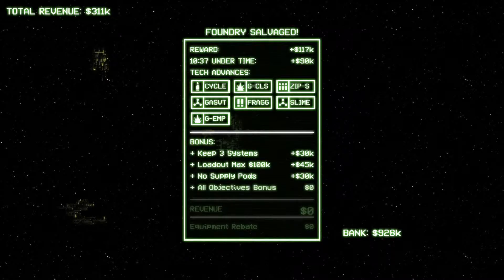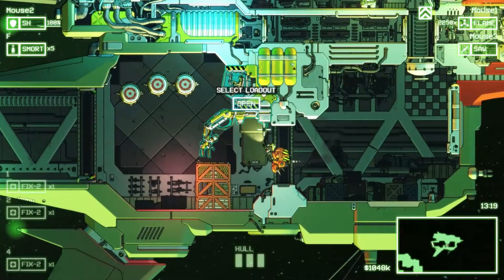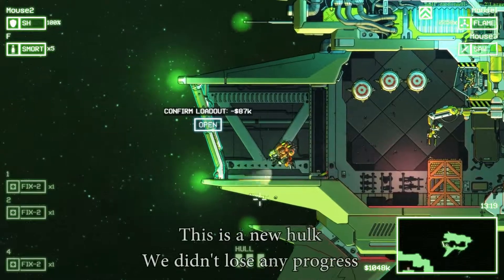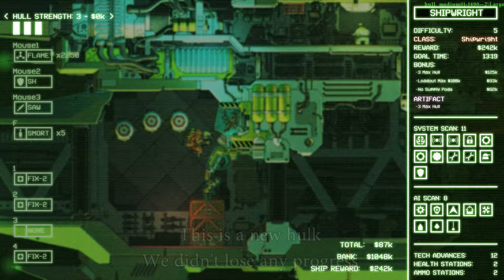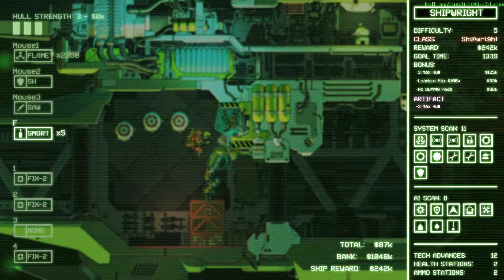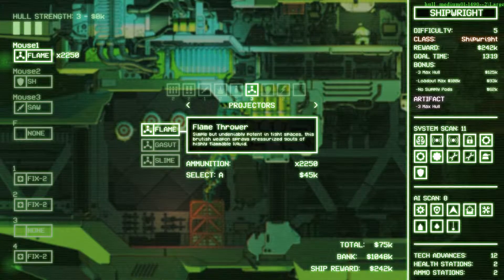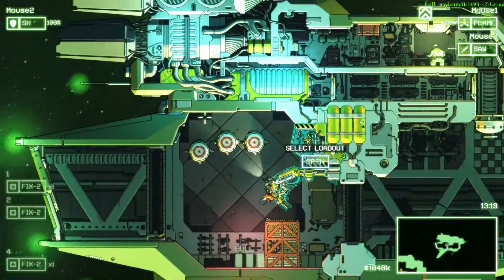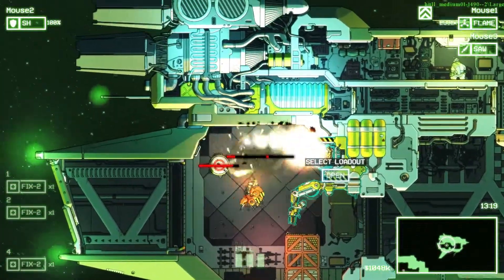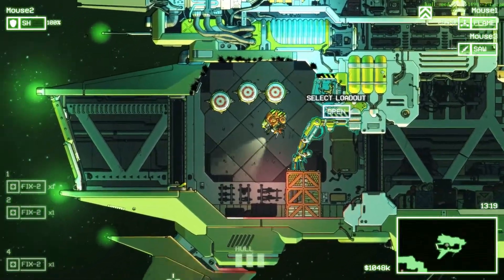We've gotten all of the bonus objectives. Luckily, not setting off the alarm was not one of the bonus objectives, which is always a nice thing. So, we just had a small crash — that's the first time I've actually had a crash with Cryptarch while it was playing. There've been a few times when it crashed on load-up, but that's not the end of the world. Early access games like this, occasionally you'll get a few crashes. Can't judge it too much — I can judge it a little bit, though. I'm a judging person.